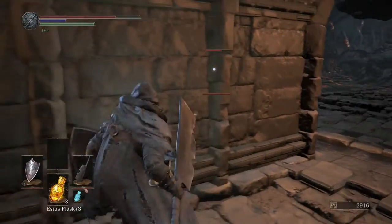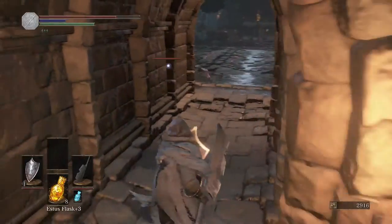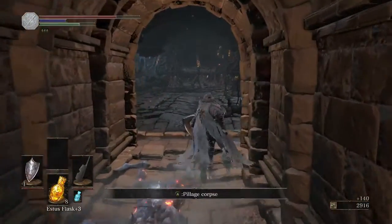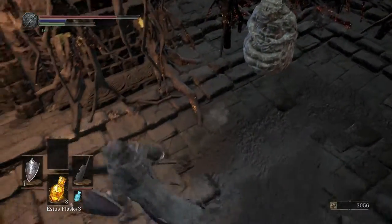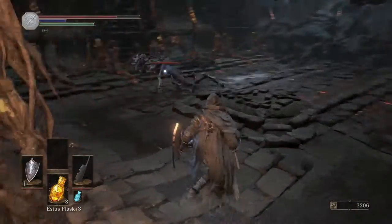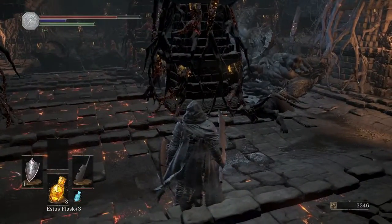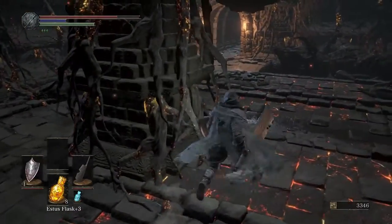So be ready for some, in my opinion, annoying enemies. I am going to try to minimize how hectic these fights can get and kind of try to handle them one at a time, especially in the next room — there's gonna be quite a few of them with two fire statues. So dealing with that — creepy — where's the other fire statue? There he is, trying to hide from me.